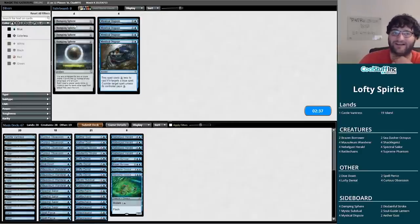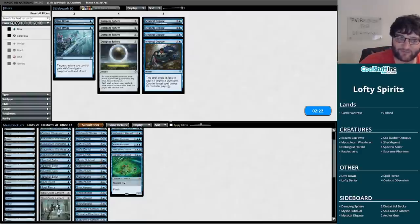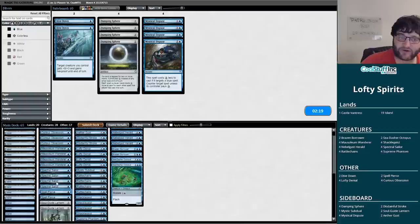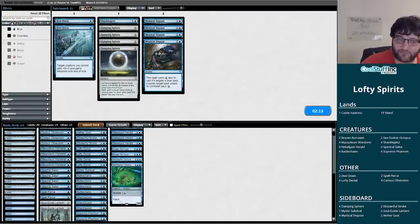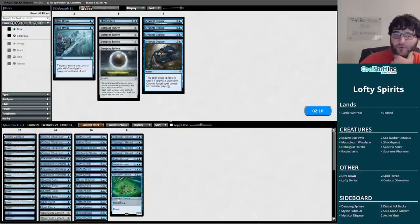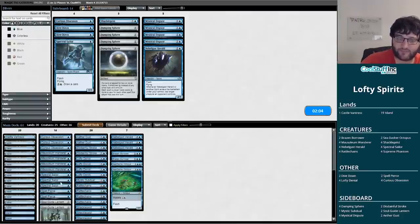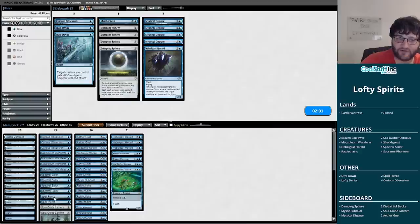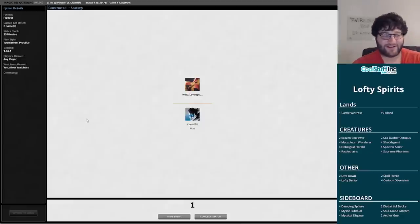The Dive Downs aren't going to be quite as important here — I'm more interested in stopping what they're doing than keeping them from stopping us. The Spell Pierces are pretty medium. The Shackle Geist could be good, we'll keep one in there. It still only gets us to 64. Cut a Nebelgast Herald? I kind of want all my Curious Obsessions. I'll cut a Spell Pierce and cut a land — greed is good, as the famous movie quote goes.